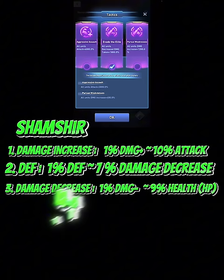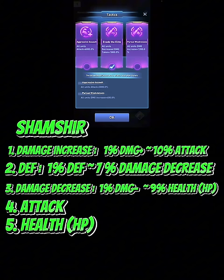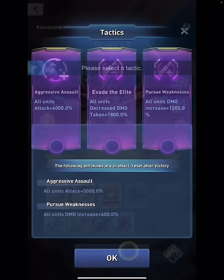After damage decrease, you should choose attack, and after attack, you should choose HP. To recapitulate: if you have the Shamshir set, take it as priority rank one. Rank two is damage increase, rank three is def for all units, rank four is damage decrease, rank five is attack, and rank six is HP.